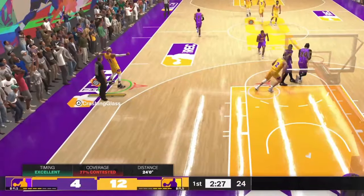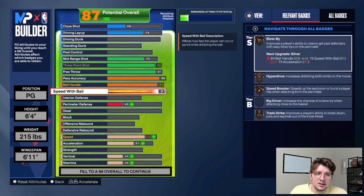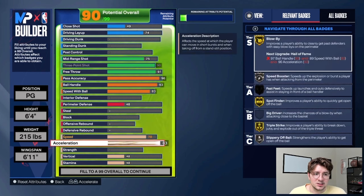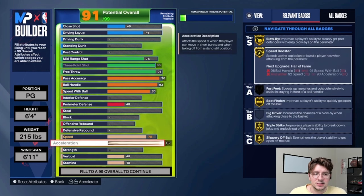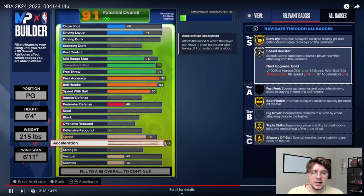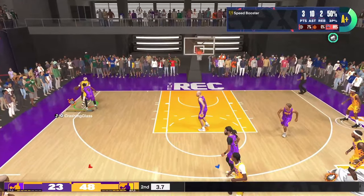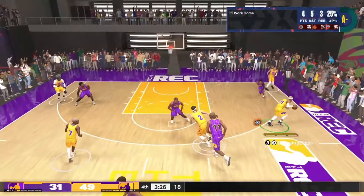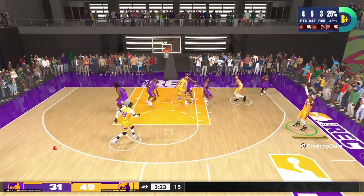Going back to playmaking — bump speed with ball up to 83. That sets us up for important badges: blow by, speed booster, triple strike. When we go down to acceleration, you'll see us jump to silver blow by, then gold triple strike, gold slippery off ball. At 87 acceleration — exactly why I went with this weight — you max out at 87 accel and get gold speed booster. It makes your guy a lot quicker when handling the basketball. An absolute must for a point guard build.